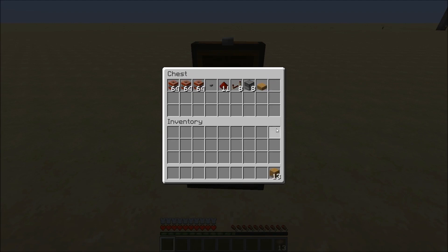So you're gonna want 13 blocks of your choice, one slab, eight dispensers, eight repeaters, a line of redstone, a button, and then of course some TNT.